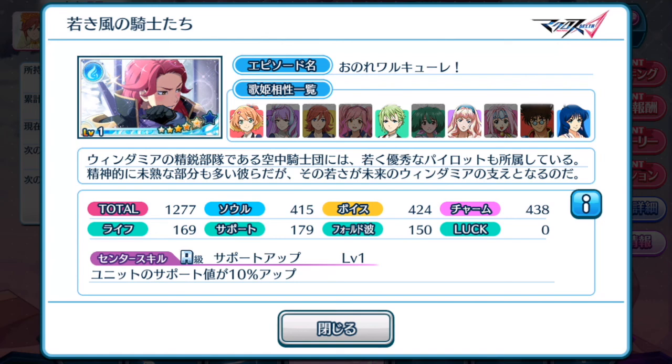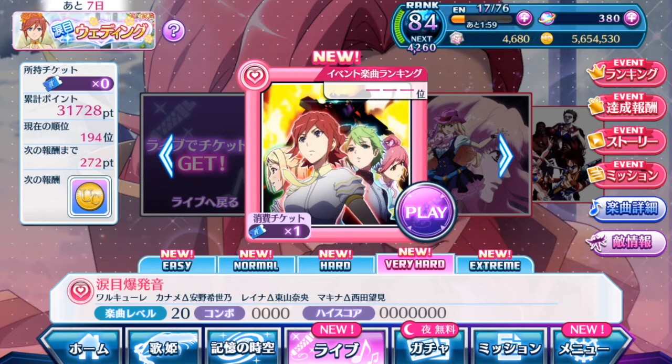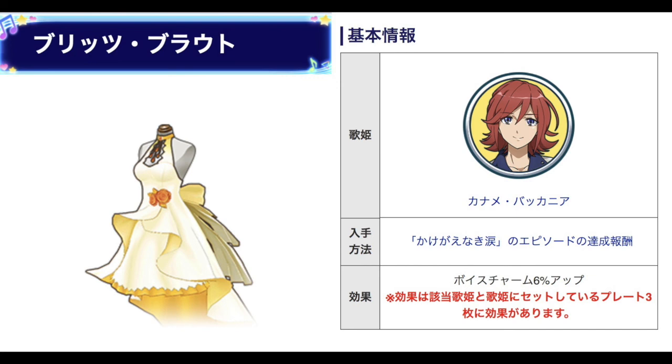You can only obtain Kaname's costume via gacha. I don't have Kaname's gacha — I have not pulled her gacha — so I don't have any plates that actually give me points to unlock her costume. I can't show you on my own game, but I can show you this screenshot of Kaname's costume and what kind of effects it does. So guys, take a look at the costume. If you look at the stats at the bottom right-hand corner with the red color text — the black words basically say the costume's effect is voice and charm gains 6% up.